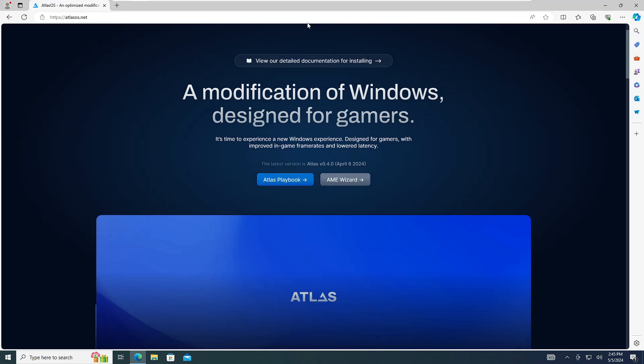To upgrade, open any browser and go to this website — a modification of Windows designed for gamers. Here you have to download both the Atlas Playbook file and AME Wizard, so click on them one by one.